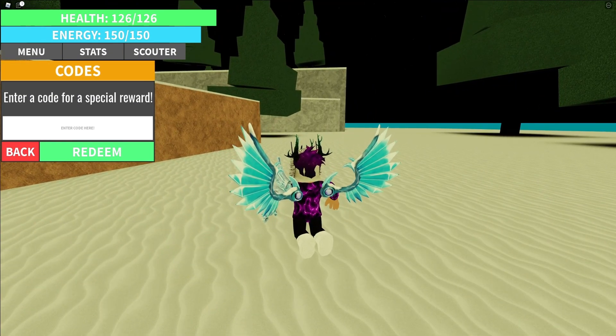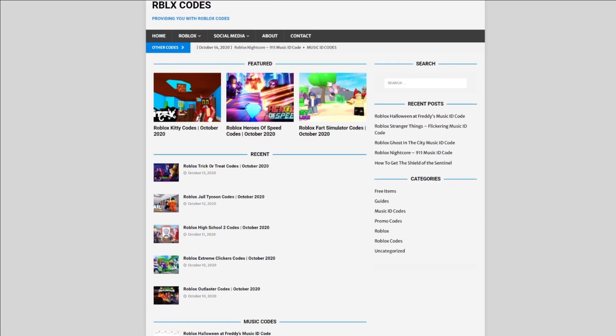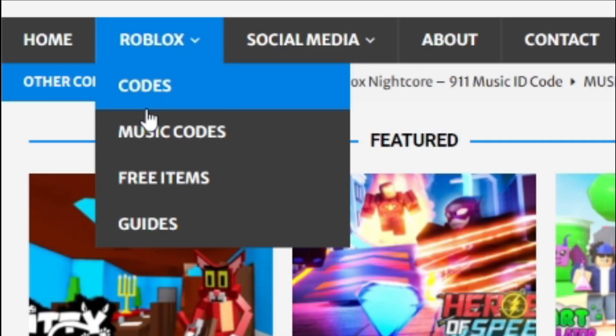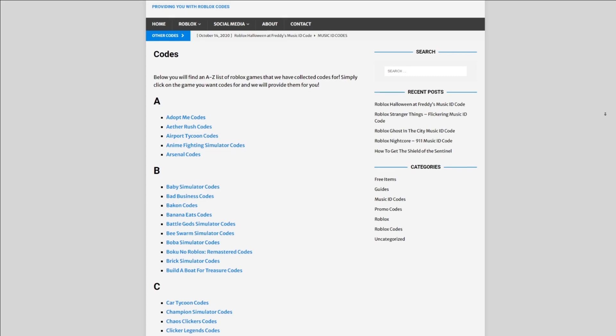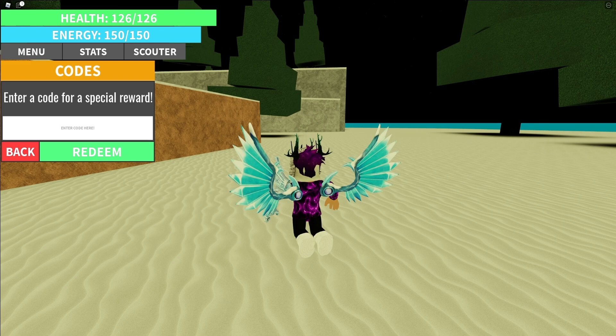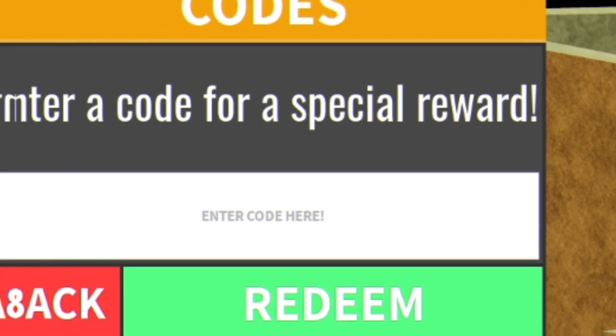Are you guys fed up of watching YouTube videos for Roblox codes? I've got a solution for that — it's obblestcodes.com. On the website you can find game codes, music codes, and guides. There are tons of stuff in there to check out, with game codes for over 300 Roblox games, so if you need a code for a game it will be there.